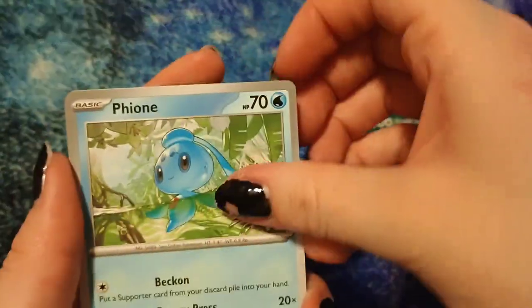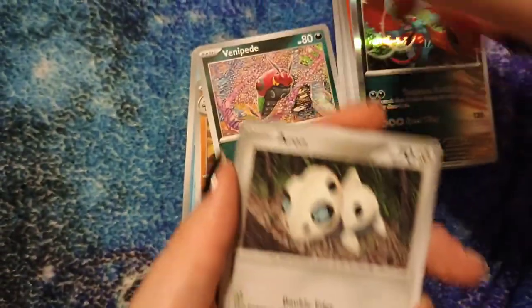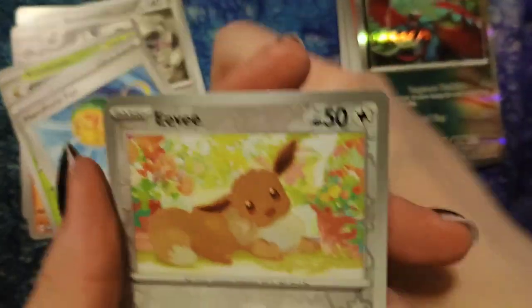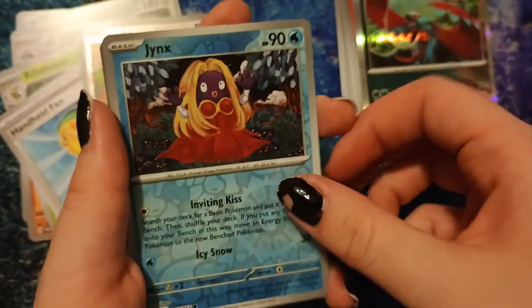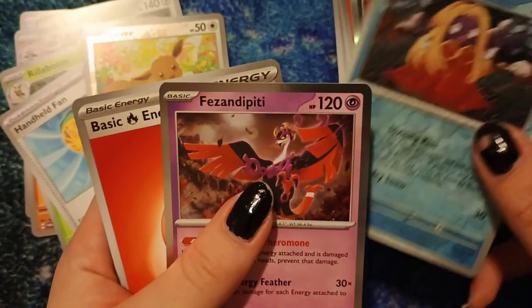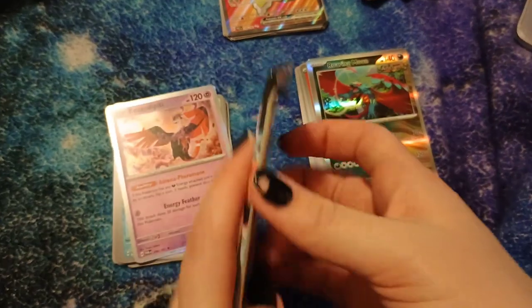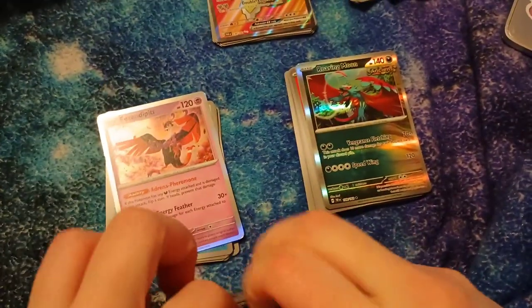Alright, we got Phione, Joltik — oops sorry — Venipede, Archen, Revavroom, Rillaboom, handheld fan, cute reverse hollow Eevee, reverse hollow Shinx — ooh, with a Fezandipity as our hollow rare. God, those are impossible to name!